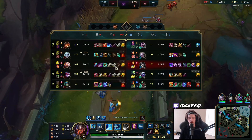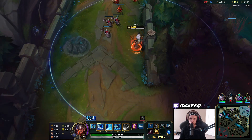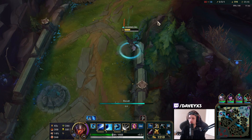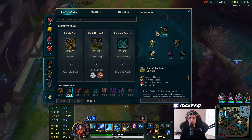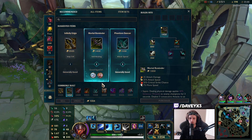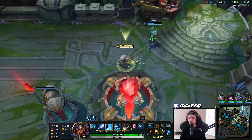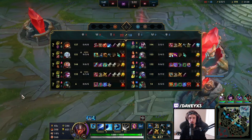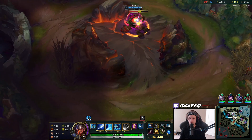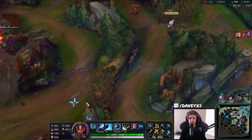This Gnar is just escaping everything — so unfortunate. I need a bit more gold but I don't want to sell my Doran's Blade for it. I need like one jungle camp or at least two camps.